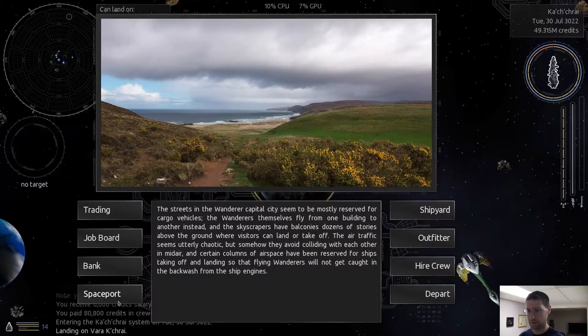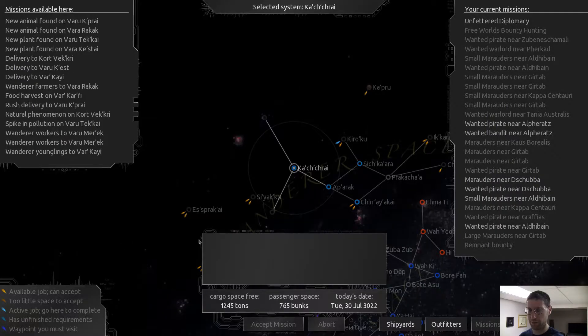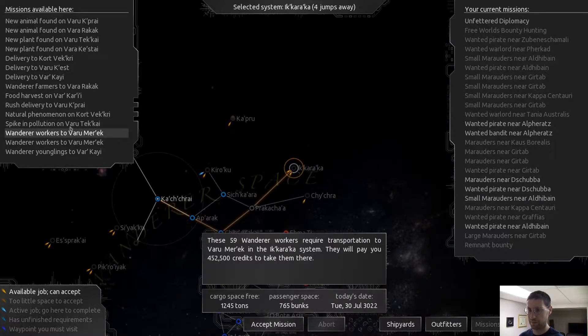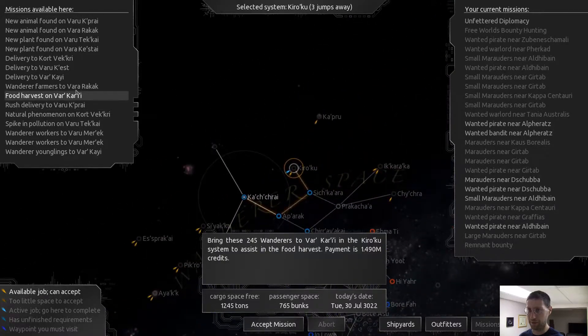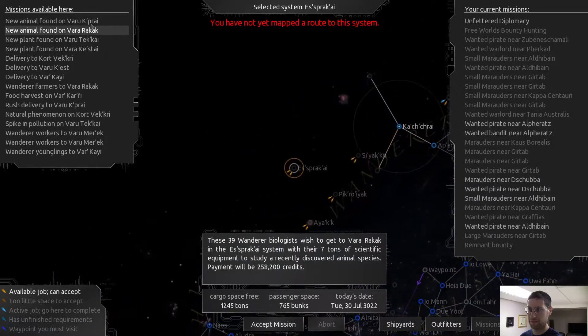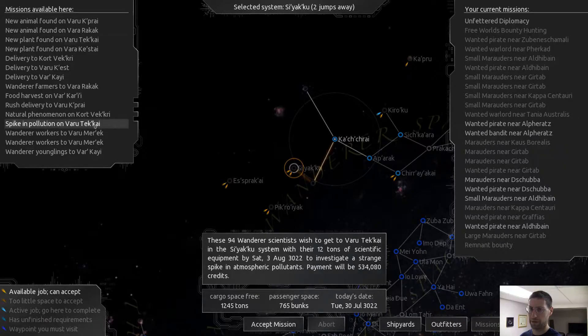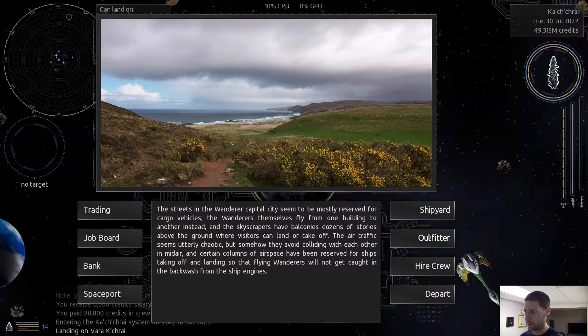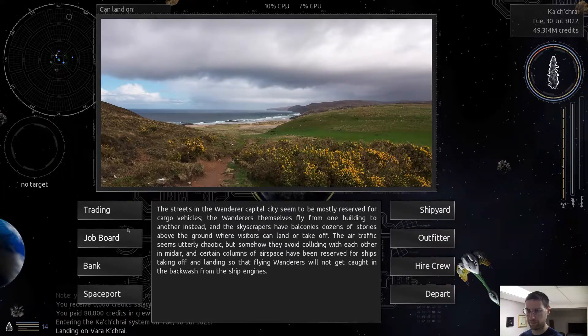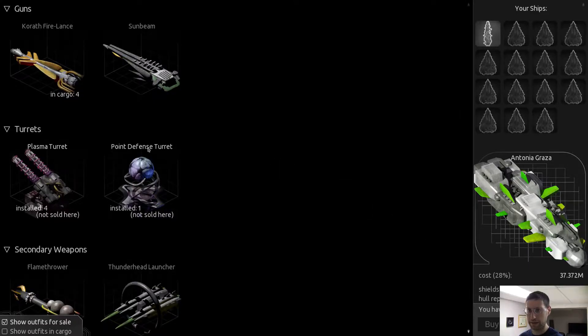Let's check the spaceport - oh there was a spaceport. New animal found, spiking pollution. Wow, look at these missions - they're paying bank! Some of them 1.1 to 4 million, which actually makes sense when you're this far into the game. You need to make a lot of credits. Some of these missions we have to explore. Wait, is there a local map here? They have local maps - okay let's buy that.